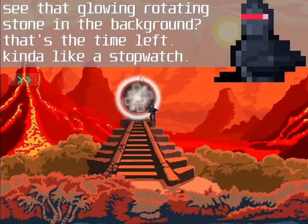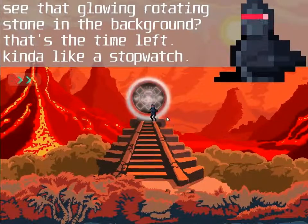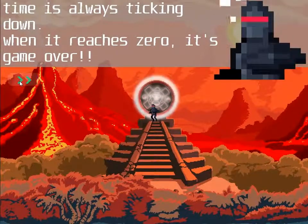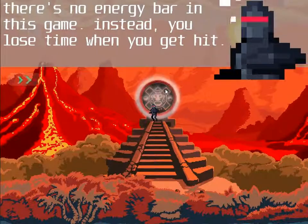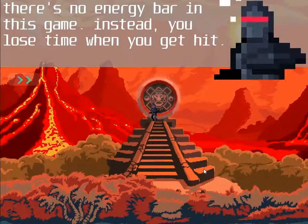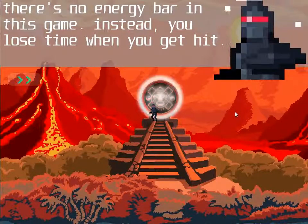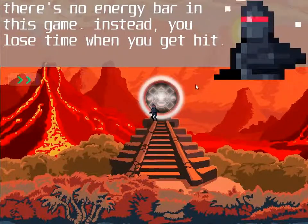That glowing thing in the background is like a stopwatch — it's actually supposed to be a Mayan calendar stone, but it functions as a stopwatch. When the time runs out, you die. The time is ticking down all the time and there's no energy power in the game, so you have to keep close attention to it. When you get hit by enemies or drop off the bottom edge of the screen you lose time, so it's really important to keep the stopwatch filled up with time as much as possible.